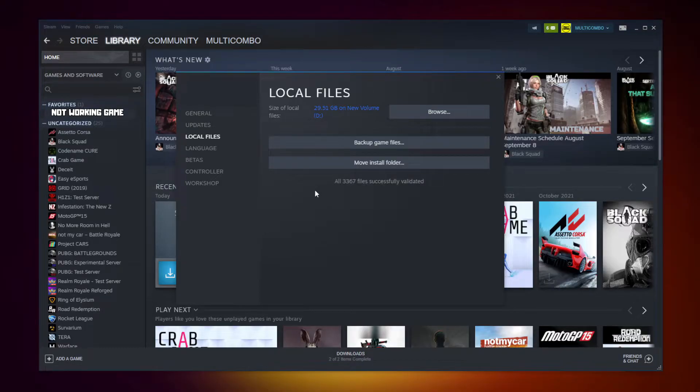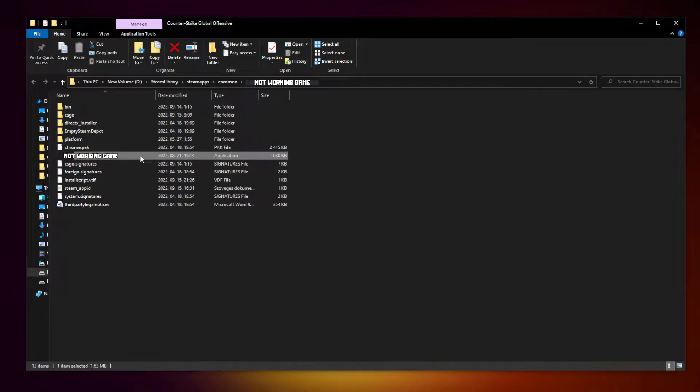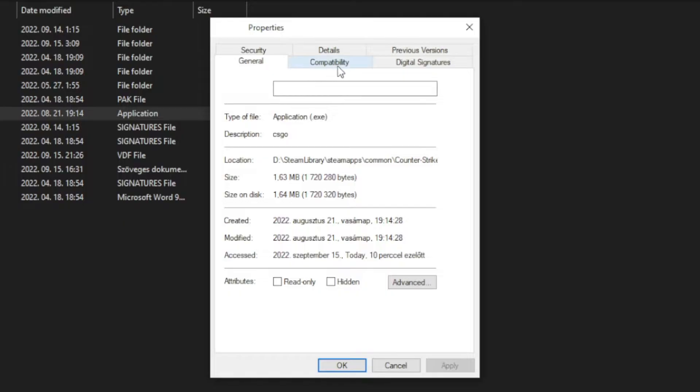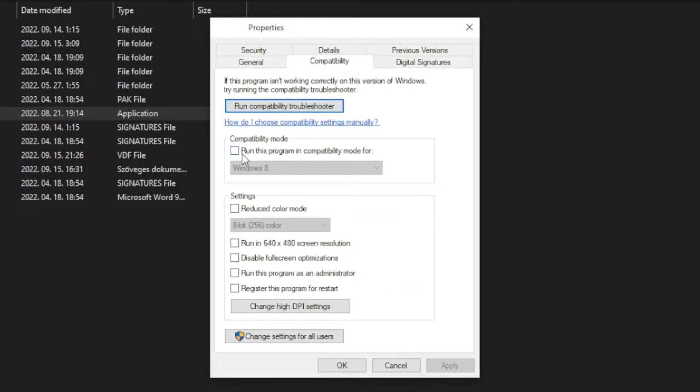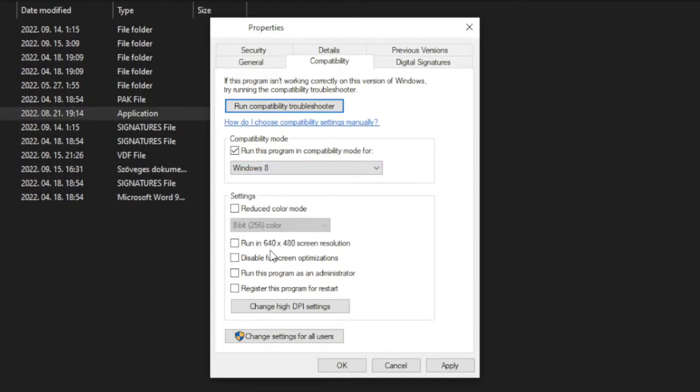After completed, click Browse. Right-click the not-working game and click Properties. Click Compatibility. Check Run this program in compatibility mode — try Windows 7 and Windows 8. Check Disable Full Screen Optimizations and Run this program as an administrator. Apply and OK.